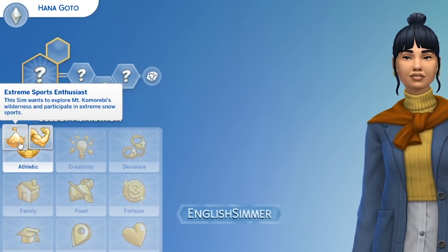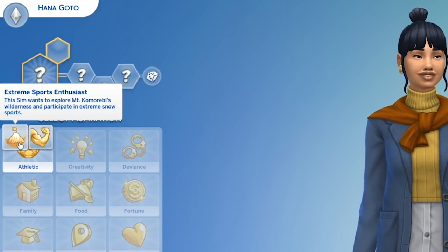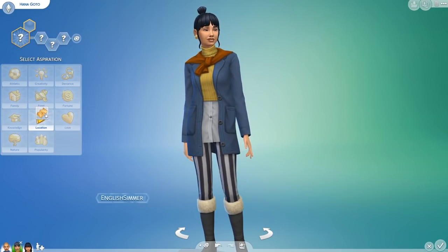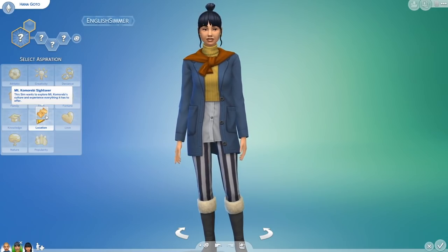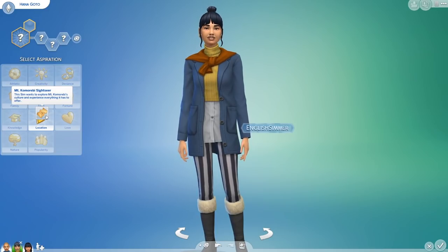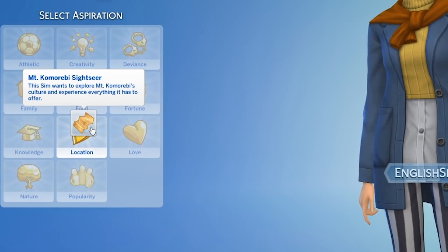First off we have the Extreme Sports Enthusiast trait. This sim wants to explore Mount Komorebi's wilderness and participates in extreme snow sports including climbing, skiing, and snowboarding. We also have a brand new location-based aspiration which basically has things you can do and makes you get the most out of your time in Mount Komorebi — it's practically a walkthrough of the pack. This sim wants to explore Mount Komorebi's culture and experience everything it has to offer.